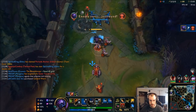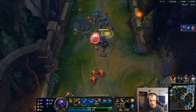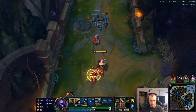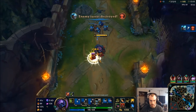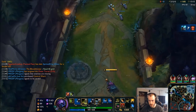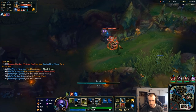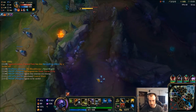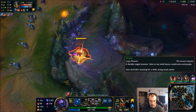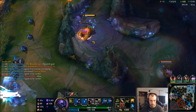I wish I got the Lethal Tempo for when I was attacking towers — that's okay though. I'm going to need some health components to fight Irelia or else that's really going to hurt. Olaf is bottom — I might try and steal some of his jungle if it's out. Pop a potion just in case I run into Irelia.